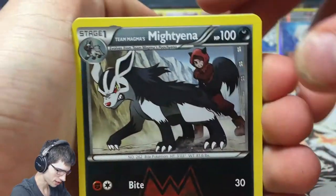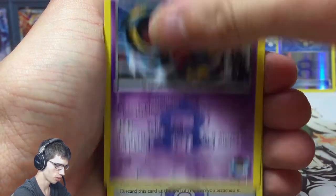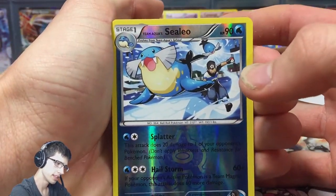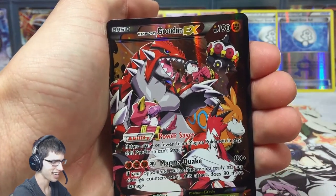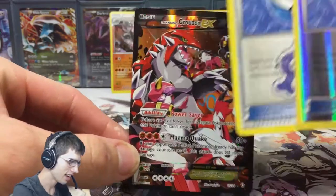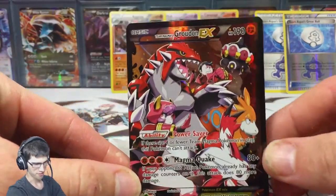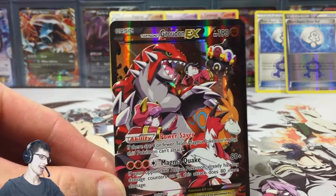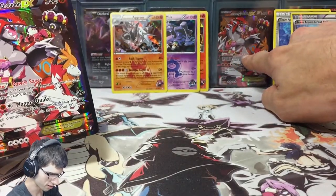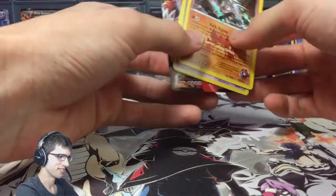The final pack of this blister — let's keep moving, I can fangirl later off cam. We got the Team Aqua's Great Ball again, and let's see if we can absolutely destroy this opening with an EX. We got a reverse Camerupt — not sure if I had that one yet. And yes, that's what I'm talking about — my luck is just killing it today! We get the Team Aqua's Great Ball to finish Double Crisis, the reverse for the reverse set, and then we finish the opening off with a Team Magma's Groudon EX.